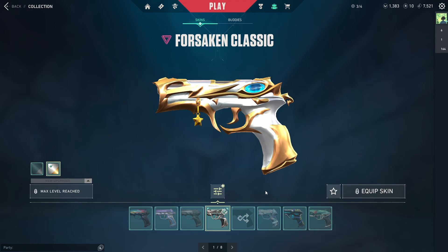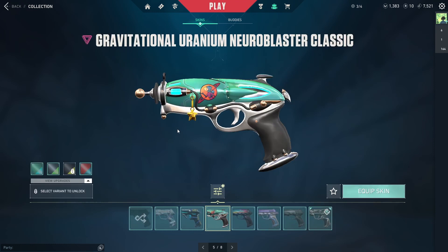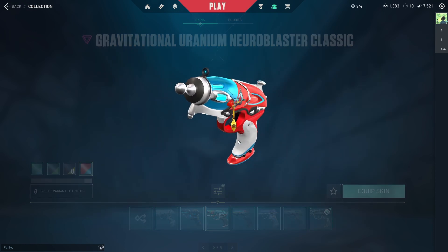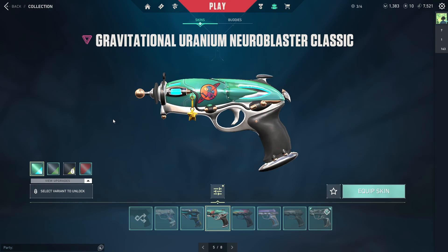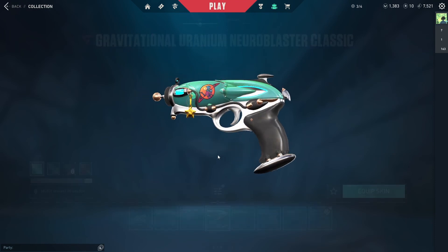My very first Classic that I bought was the Gravitational Uranium Neuroblaster, and I love it in the red color. I think it's so cute. I do wish it had effects — it's kind of sad that it doesn't. But I love this Classic and I love the whole Gravitational Uranium Neuroblaster collection, including the melee.